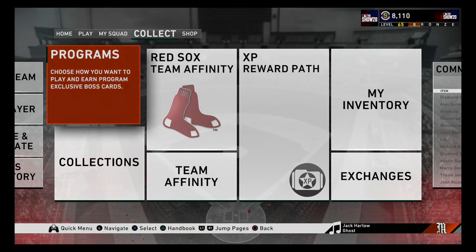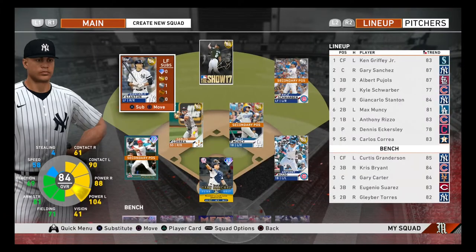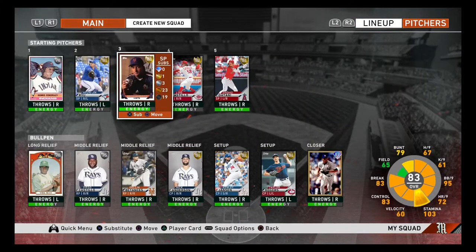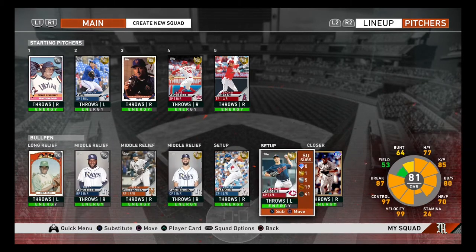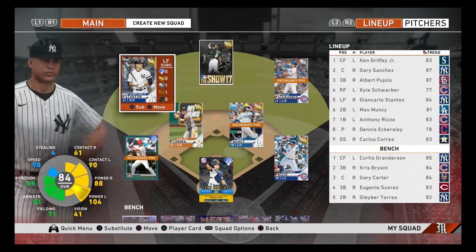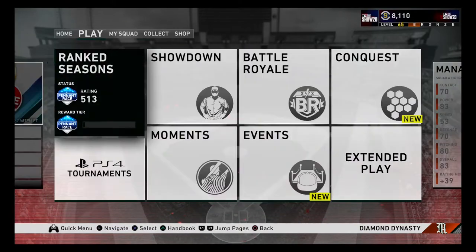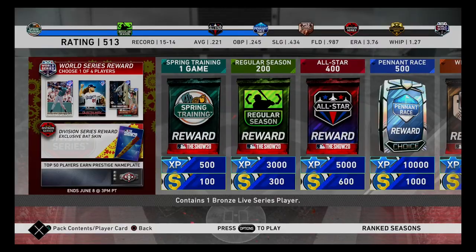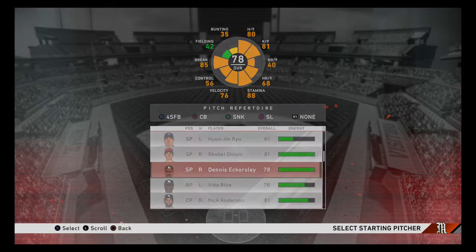Welcome back to episode four of MLB The Show. Today we're switching back to Diamond Dynasty. Either Ohtani or Eckersley will get the start, and we now have Mariano Rivera as our closer. We have 8,000 stubs, so leave a comment below telling me who we should buy. He hasn't pitched in a while, so we're gonna give him the start.